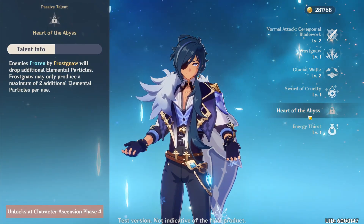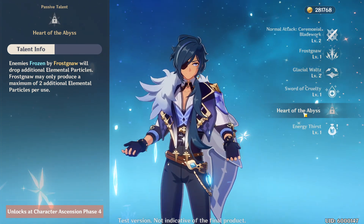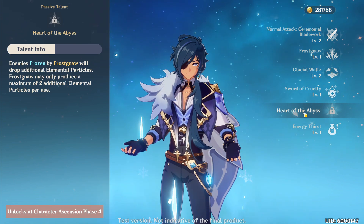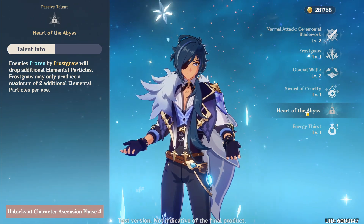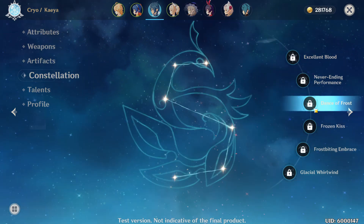For Kaya's unlock talent, Heart of the Abyss, it revolves around frost and freezing enemies. You'll need a water character to wet them first, or for it to be raining, and whenever you do this you're gonna make enemies drop additional elemental particles, which helps boost up your ultimates.